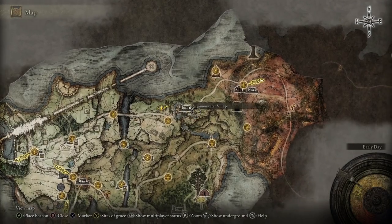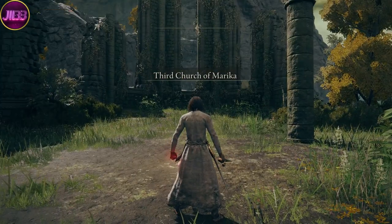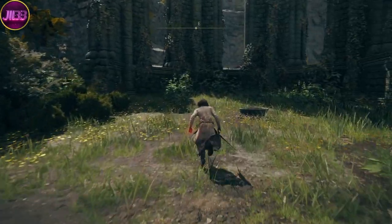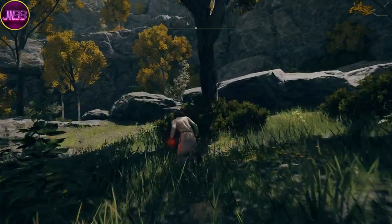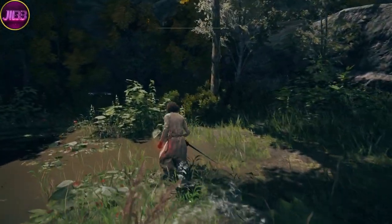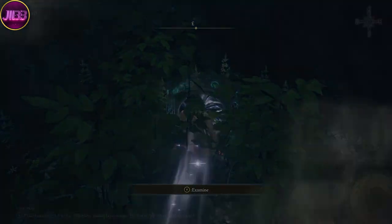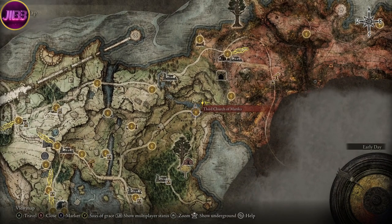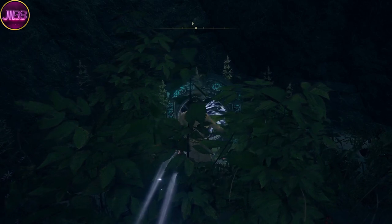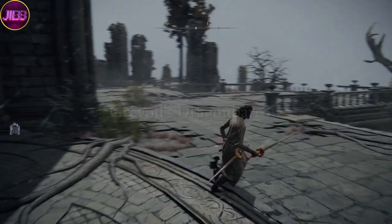What you want to do is head to the Third Church of Marika, just to the right of Limgrave. Once you're spawned there, face the back of the church and there should be a little gap in the wall to the left. Go through these bushes, just past this tree, then drop down, go right, and it should lead you to a dead end. At the dead end there will be a little teleportation — as shown on the map here, the Third Church of Marika. Once you've found this teleportation, go through there and it will take you to Dragon's Barrow.